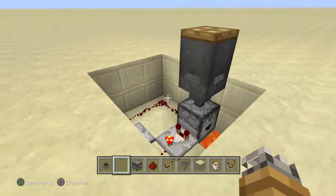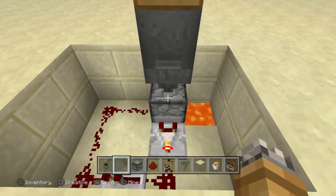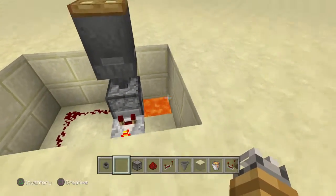Now here's how it works. When you throw the thing inside, it goes into the hopper and it goes into this dropper. That activates the comparator, bringing the redstone all the way around, activating this dropper, dropping the thing into the lava.